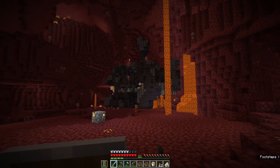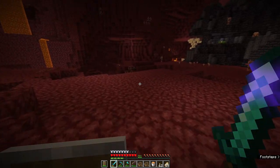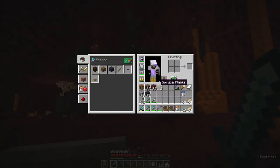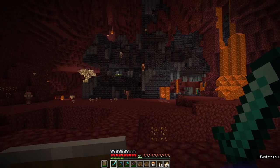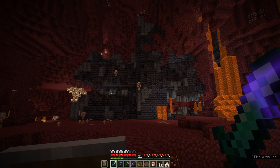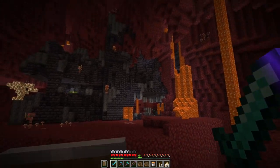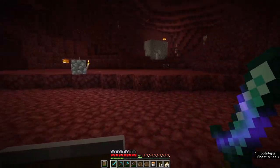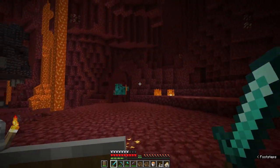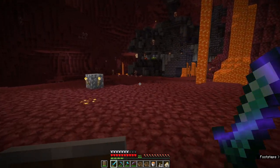Let me go over these piglin guys here. Piglins are passive to you, the player, as long as you're wearing gold armor. We've got our gold little booties on, so these guys, if we get close to them, aren't going to be angry with us. But if we were to hurt one of these piglins, all the piglins in this bastion within around 16 blocks will get angry with us and come after us.